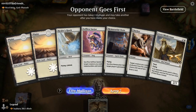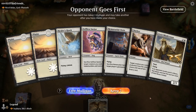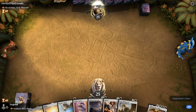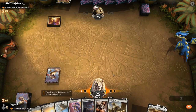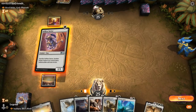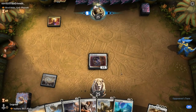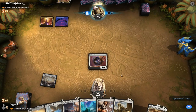We're on the draw facing a Nicol Bolas, God-Pharaoh Grixis — presumably a control deck. Our hand is not great, not terrible. Selfless Savior can protect our creatures, and we're not too far from assembling four flyers. We'll try it, and turn one Savior seems fine.